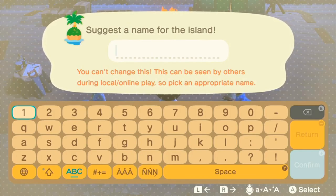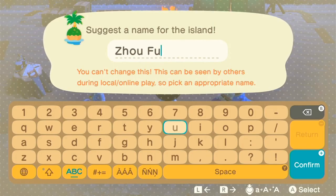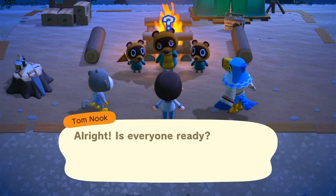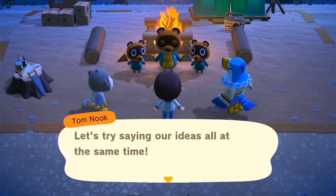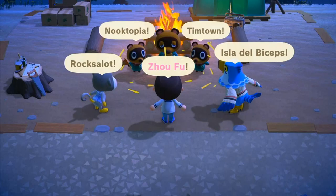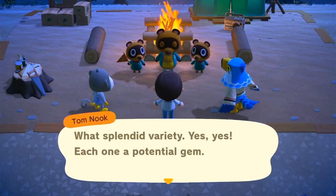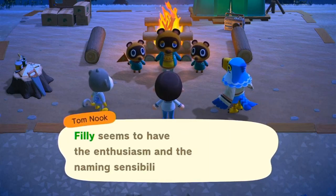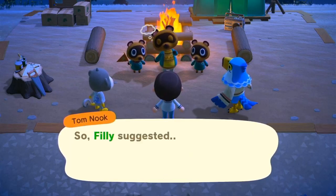We got everything to Tom Nook and our campfire is rolling. First campfire of the island! Now comes one of the most important moments in Animal Crossing — naming our island. I've got nothing off the top of my head, so I actually went online and looked up some names and came across 'Zhaofu.' So I guess we'll name our island that — Zhaofu it is!